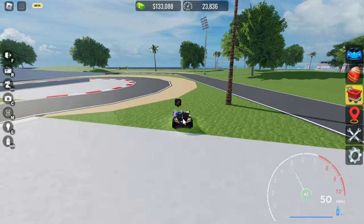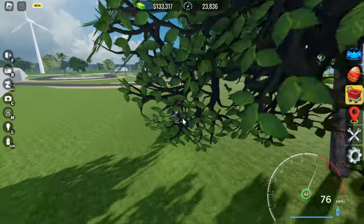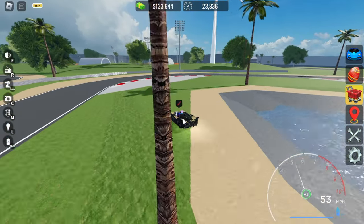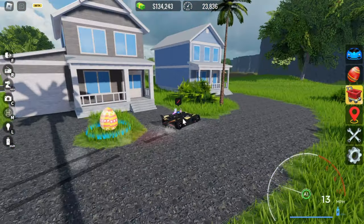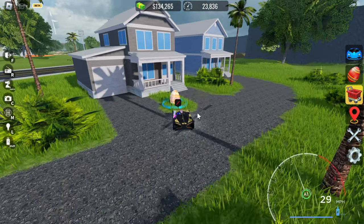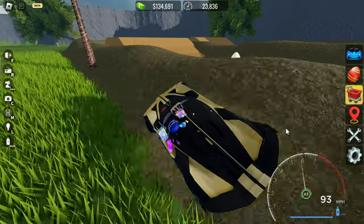We've found an egg in the secret area right over here - we just claimed that. Let's search for more eggs in the secret area. I see one more here - let's go check this egg out. We found another egg by these houses - let's claim that.